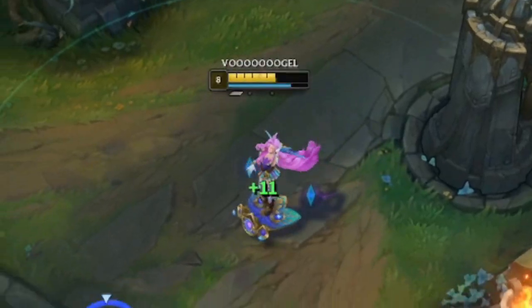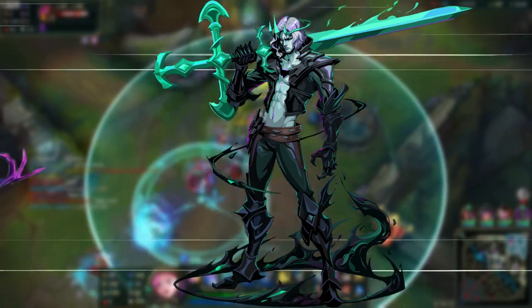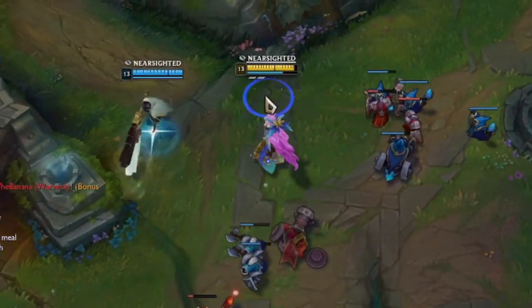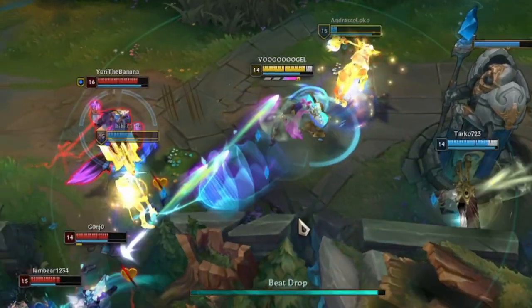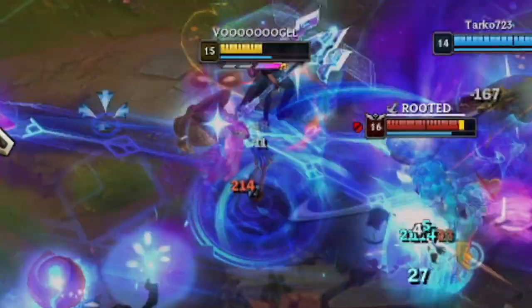Not all junglers make mistakes like that - some choose the right champions that require no skill and kill squishies like me by pressing one button, so I counter them by also pressing one button. Luckily ultimates have a decent cooldown - well apparently this one doesn't, so I have to activate my Ghost again.